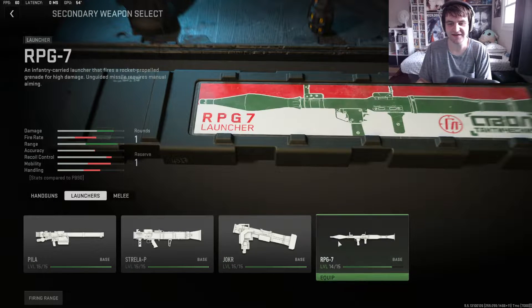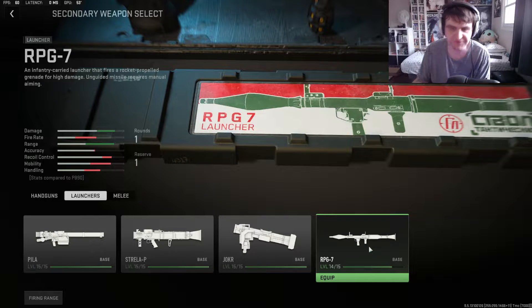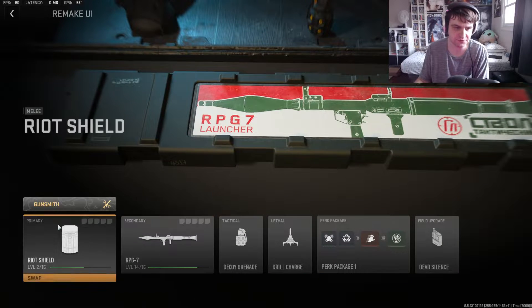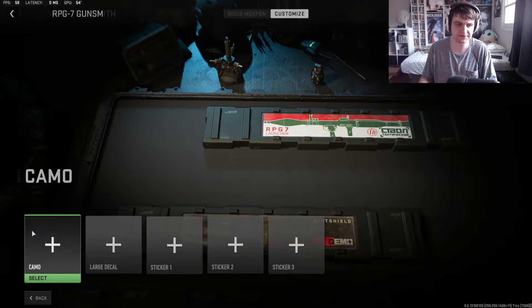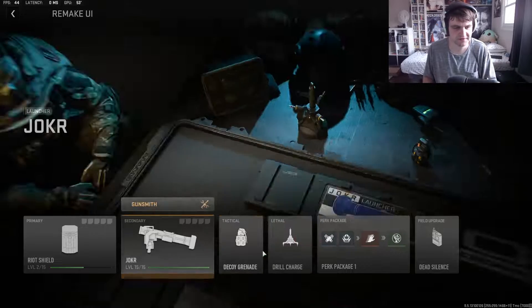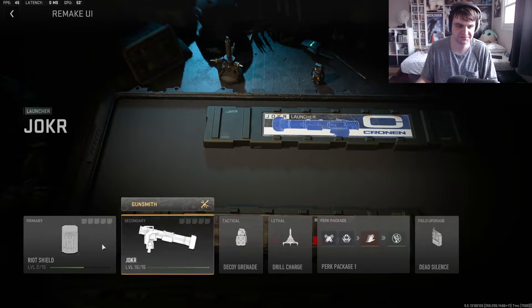For secondaries, not really much on the pistol and melee side, but the launchers are all done. The Joker was a pain to do. I still need to finish one, but it is golden - if you go here, boom, gold unlocked. If it's maxed out it's 100% golden, trust me.